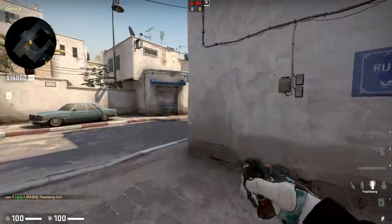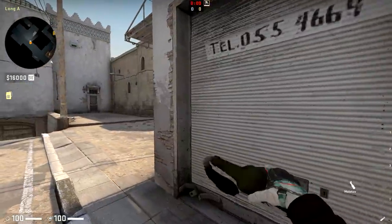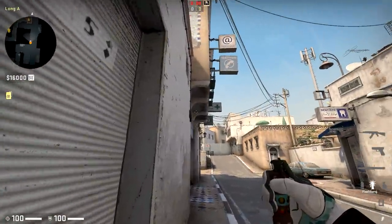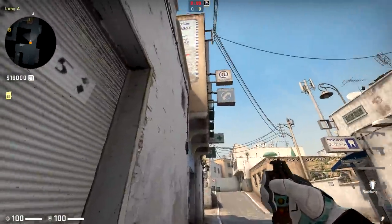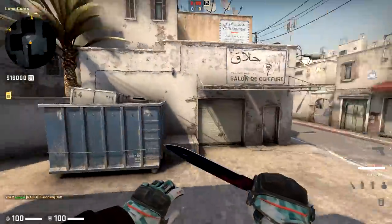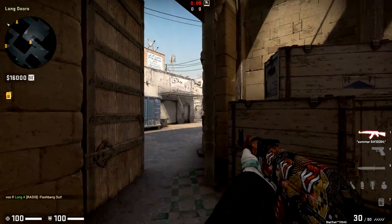One other quick thing on Dust2 is a nice little self-flash you can throw. If you're alone on long, your choices are typically to molly or to flash. Instead, you can throw the molly, turn back, and then throw a flash like this — that flash is going to allow you to self-control long to some extent. Not perfect, but it is a bit helpful.